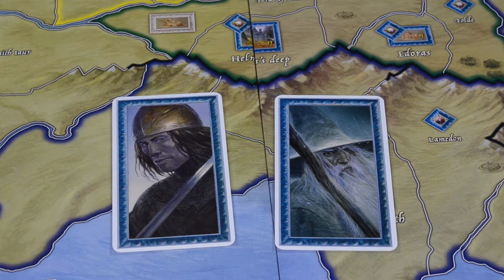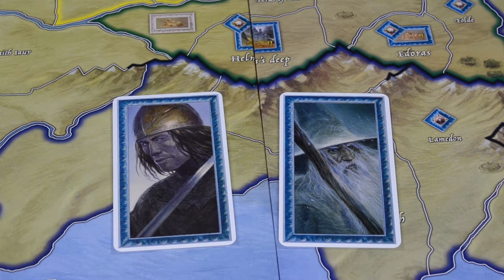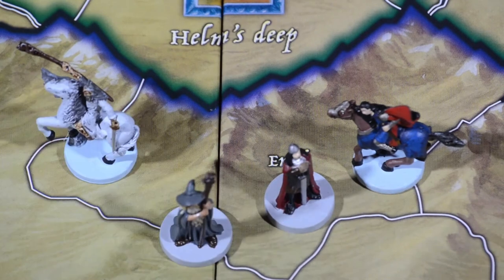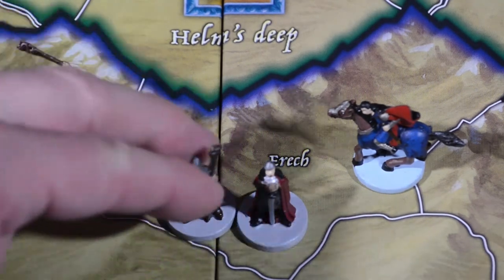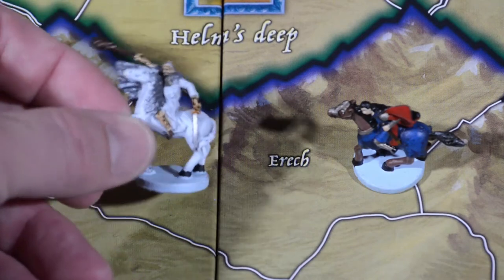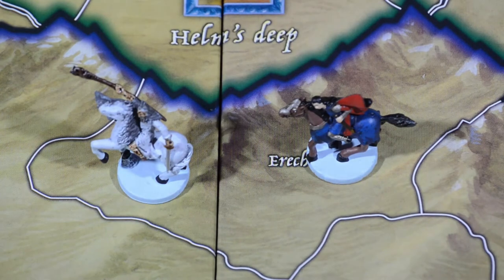One small change when setting up the game is you can now choose to start with either Strider or Gandalf the Grey as the leader of the Fellowship right off the bat. And if you choose Gandalf the Grey, you can choose which version of Gandalf the Grey you want to be the leader. One of the cool things they did in this expansion is a purely cosmetic upgrade — they give you a replacement miniature. So now when Gandalf the White comes out, he comes out riding Shadowfax, and heir to Isildur is also now mounted. Purely cosmetic, doesn't affect gameplay, but just a nice touch.